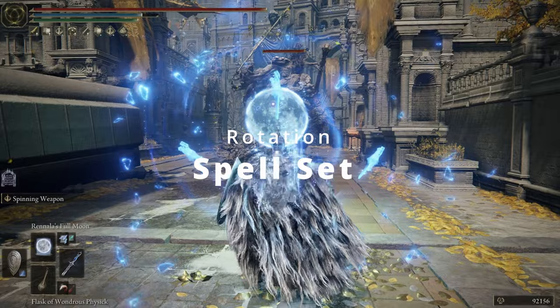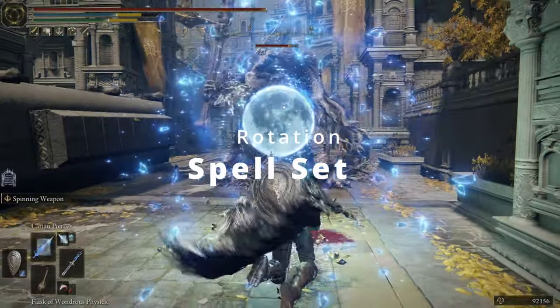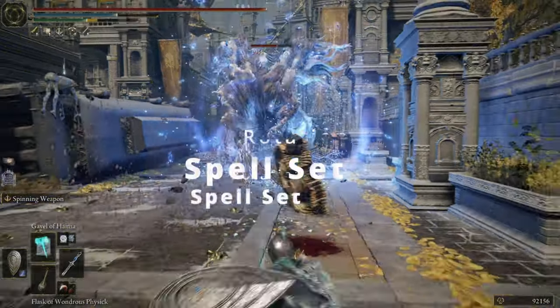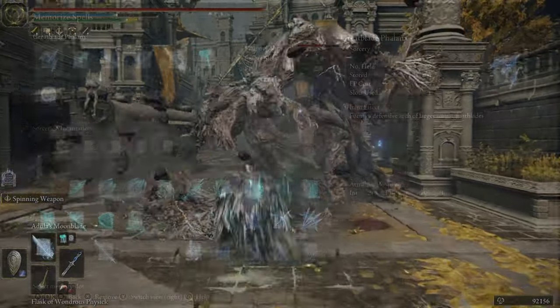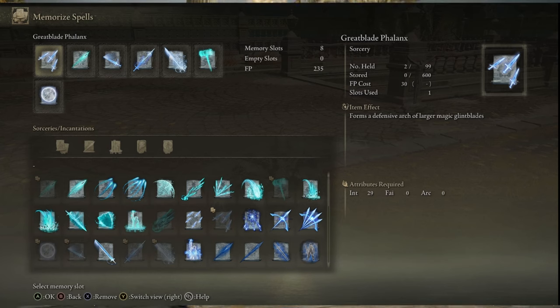The downside is that you're not going to be breaking any enemy stances with this build, since it's all spells and enemies will walk through most of what you put out. It's great that the spells come out so quickly — you'll hit them once or twice, back off, put your shield up, take a hit, then weave in another two or three Carian Slicers as you progress. Definitely use a shield on this build. Now let's get into the main spells, how I use them, and my rotation so you can get to your spells as fluidly as possible.